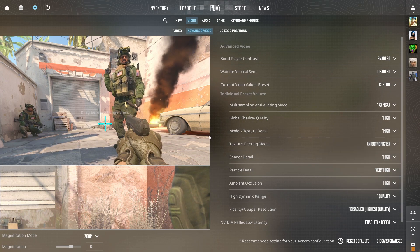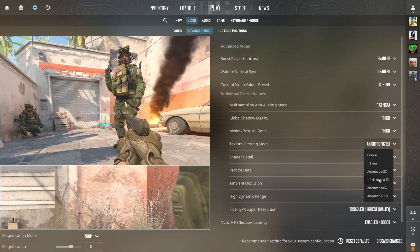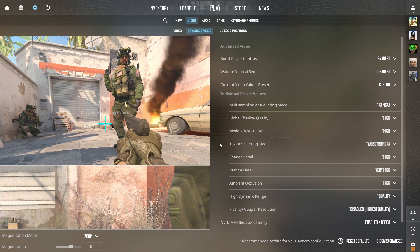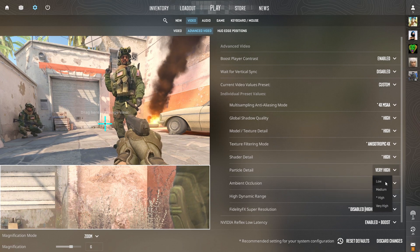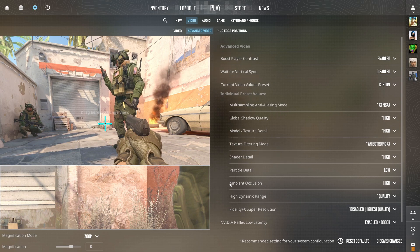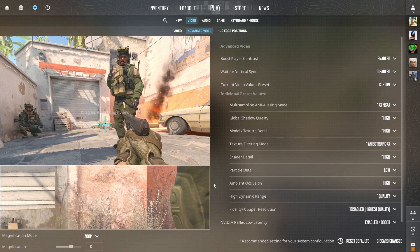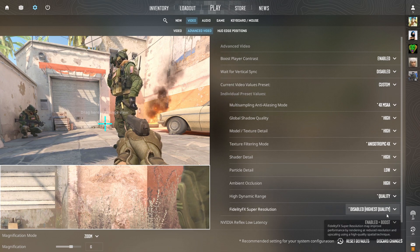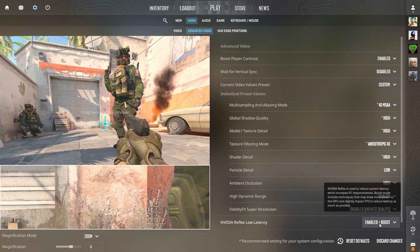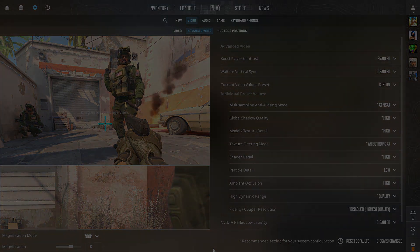Model and texture detail is also on high, which only affects texture quality without giving a competitive advantage. Texture filtering mode is set to anisotropic 4x, which also just boosts texture quality. Shader detail is on high, improving the quality of effects like fire from a Molotov cocktail. Particle detail is set to low — since it doesn't offer a visual advantage it's kept low to save FPS. Ambient occlusion is on high, adding realism by calculating light intensity. High dynamic range is set to quality, controlling the brightness range between the brightest and darkest pixels. FIDELITY FX Super Resolution is disabled for the highest quality, and NVIDIA Reflex Low Latency is also disabled — it's used to reduce system latency, but the boost mode can draw more power to the GPU and slightly affect FPS.